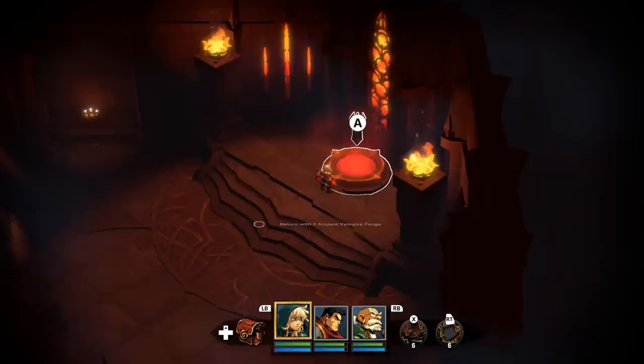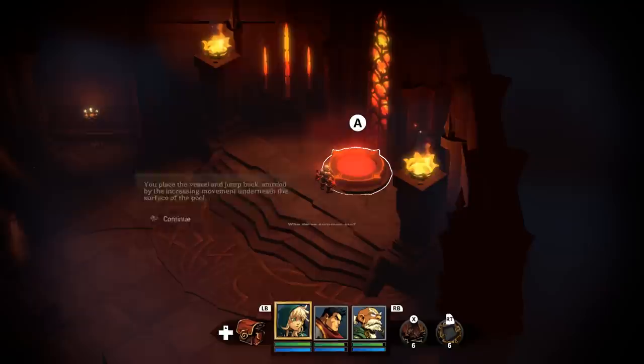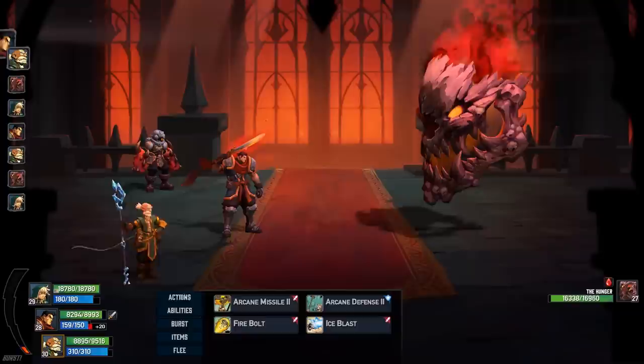Let's place the filled vessel - and I also needed some ancient vampire fangs. You place the vessel and jump back, startled by the increasing movement underneath the surface of the pool. 'Who dares summon me?' And we got The Hunger. I love this guy's design.